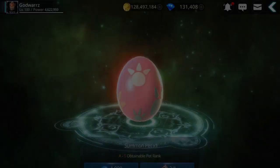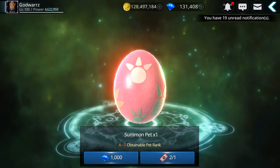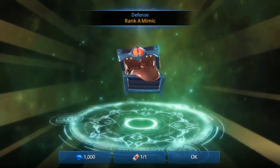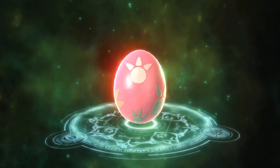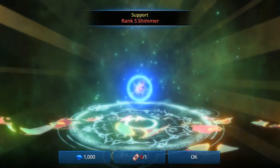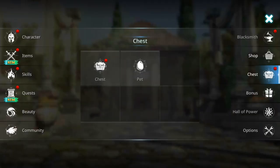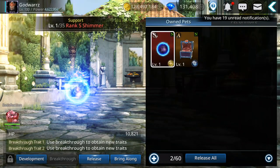First I have on my warrior two tickets for pets. Let's see if I'm lucky on this one. I got a new one but it's rank A. Come on, give me an S - wow, hey, I got an S! But it's an old one. Support is good though.